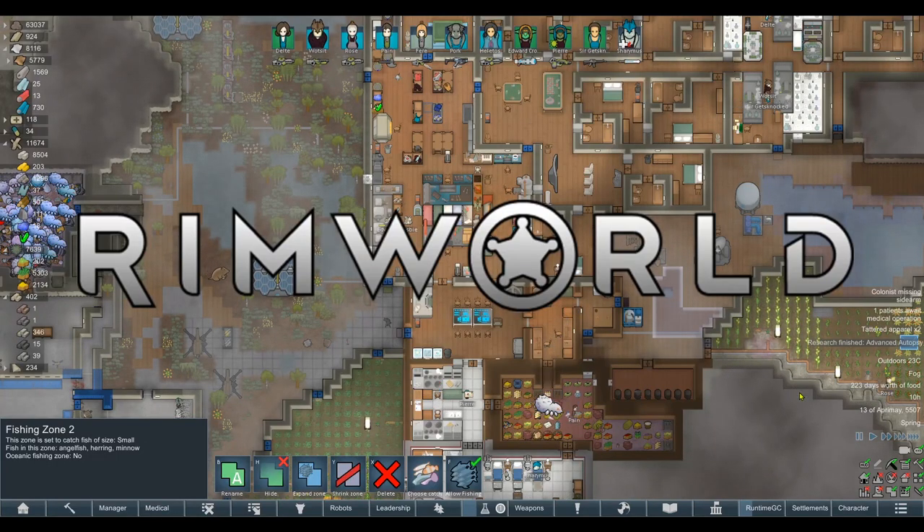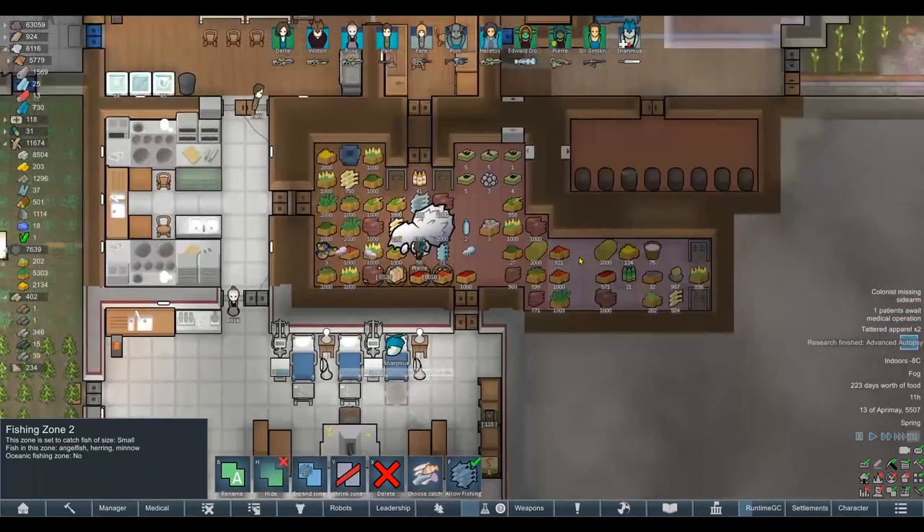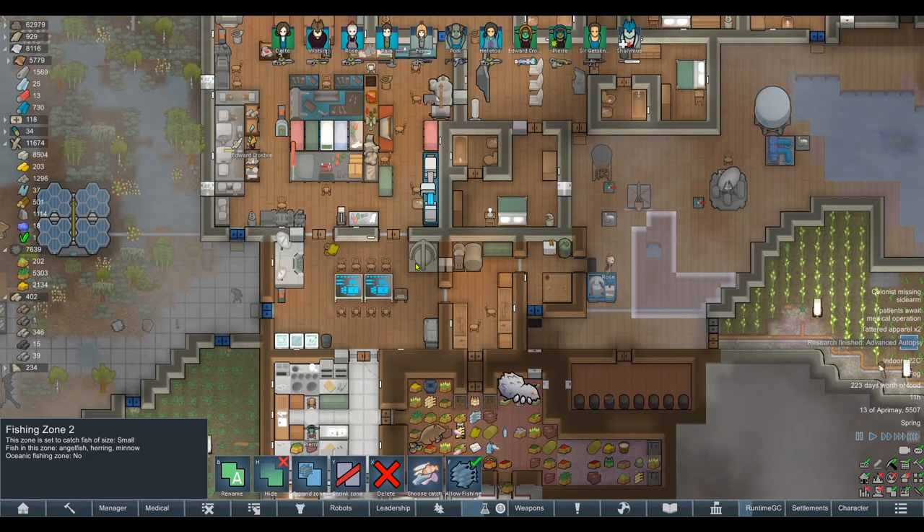Welcome to Brimworld, where it's currently peace in our time and business as usual, really. Things are going quite nicely in the colony. We've got no real pressing issues, no threats, lots of food, everyone's happy. Now we can focus on the continuation of the upgrade project.